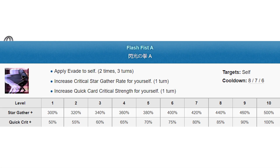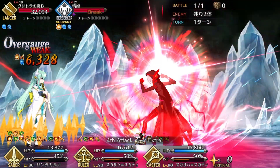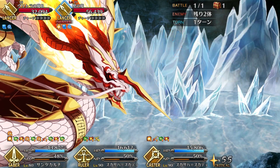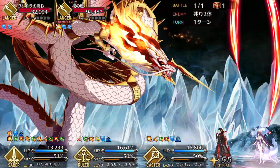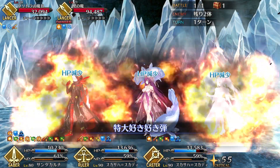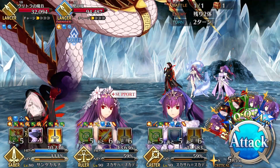Next up, we have Flash Fist — a single-turn buff to star absorption and quick critical damage that also comes with a 2-hit evade. Assuming you get a number greater than 1, hit-based defensive effects are actually pretty solid. You do have to worry about the trade-off between crit buffs and the evade, but you have a little wiggle room. If you have the right cards to make an offensive play on the current turn but the enemy is 1 turn away from getting a full NP bar, you can pop this to go aggro and gamble on Karna not getting double-tapped. It's not even that bad of a gamble.